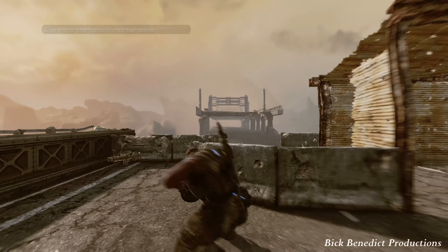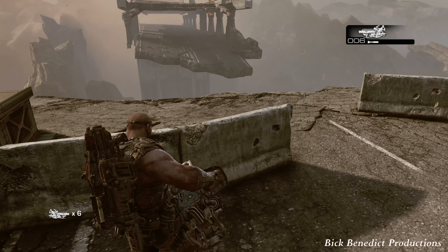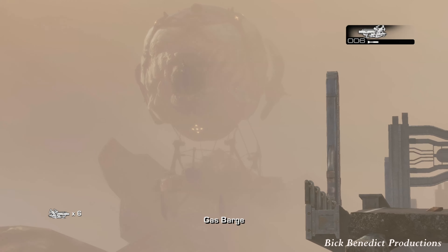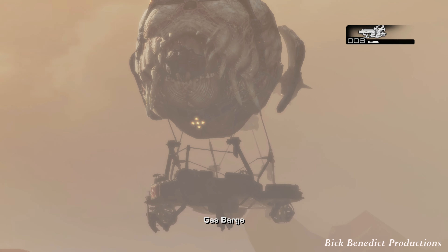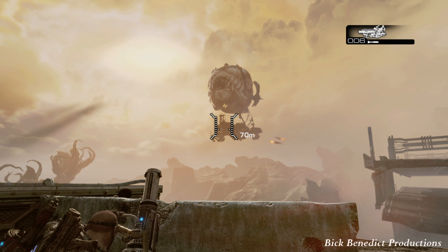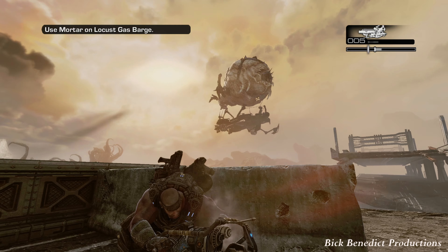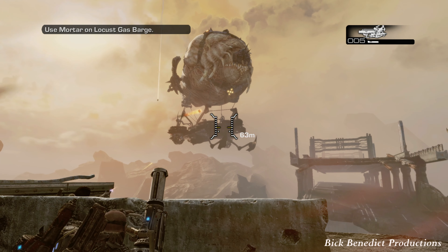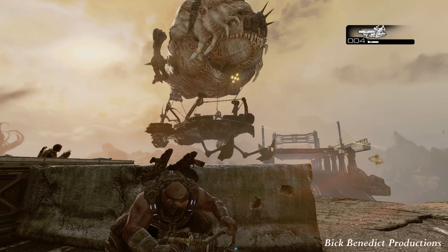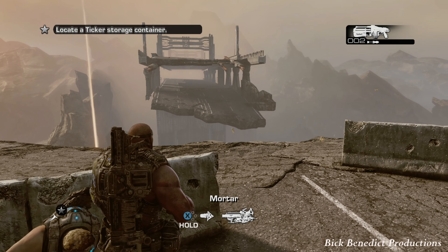And then you're going to get another checkpoint as you deal with the gas barge. I'm hoping that this doesn't give you too many problems. It's close to you, so you don't want to aim too far — you don't want to aim over a hundred meters; just decrease it as much as you can. Three shots takes it down. I've had problems with that before, but not on this run.